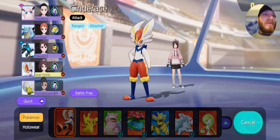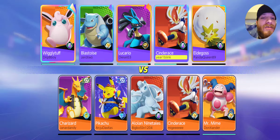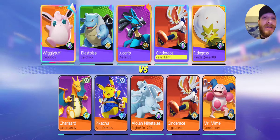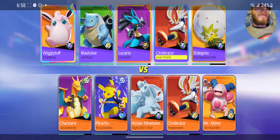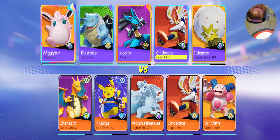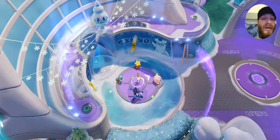Alright let's get into it guys, let's get this dub. This is our matchup — we got a Cinderace matchup with a Pikachu and Charizard. Alolan Ninetales too, pretty strong matchups. Looks like we got a pretty strong team as well. I'm sure this Lucario is going to want to take jungle, so we're probably going to hit bottom.